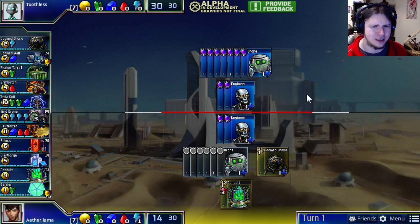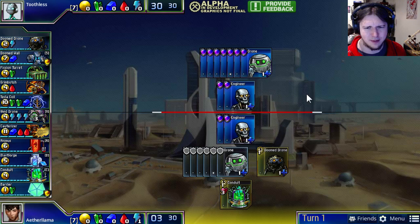Will he choose the double Doom Drone, or will he choose the Doom Drone Conduit opening? It looks like he's going with the Doom Drone Conduit, which will allow him to get an early fission turn and pressure his opponent. Will he lock this in as his turn, and if he does, how will Toothless respond?